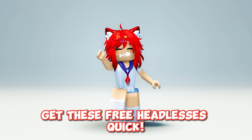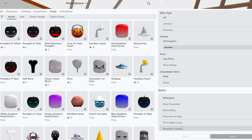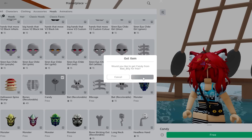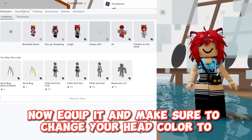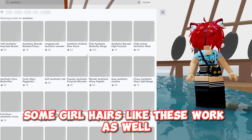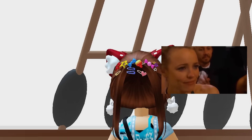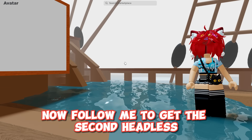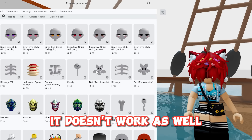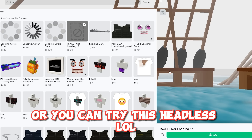More free headless, yay! These free headless go quick. Go to heads and recently created. Get this head quickly before it costs Robux. Now equip it and make sure to change your head color to your hair color. Now just cover it up — some girl hairs like these work as well. Try them before buying them. Now follow me to get the second headless. Go back to heads, A to Z, recently created. It doesn't work as well but it's free so you might as well try it. I love free stuff. Or you can try this headless too — comment what you think.